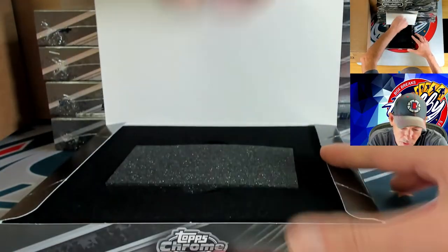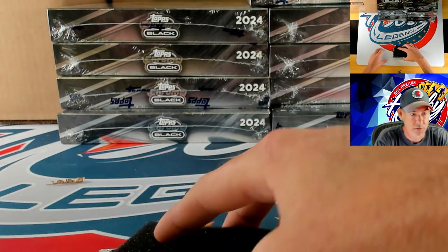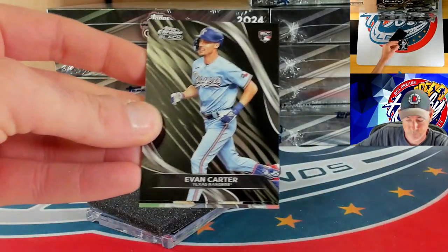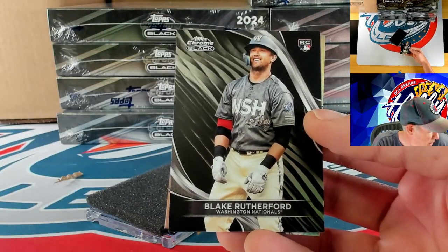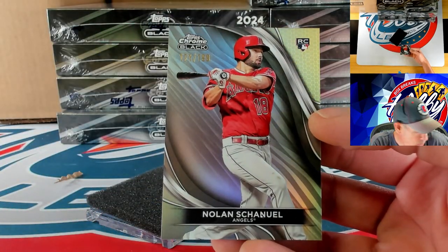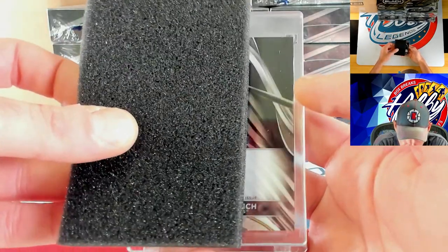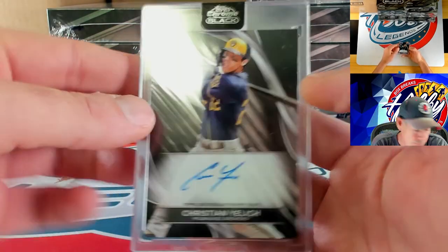Let's see if we can find another Depth of Darkness today — they are running roughly one every five cases. Very nice, Evan Carter on the rookie card. Up next we have Blake Rutherford — just saw him in blue, adding the base to his stack. Last card, another rookie refractor: Nolan Schanuel on the refractor, 171 of 199. Our slab is going to be a base slab — it is Christian Yelich on the autograph. Congrats to the Yelich spot.